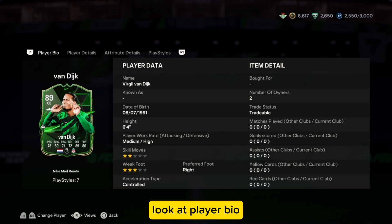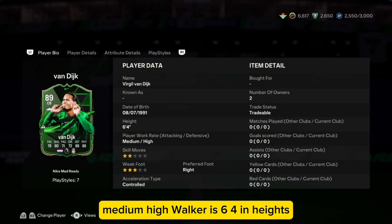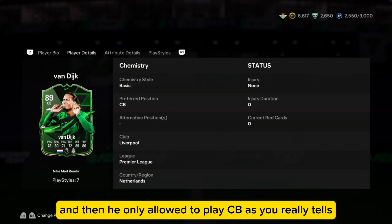Looking at his player bio, he has two-star skill moves and three-star weak foot, which is crazy. Medium/high work rate, 6'4" in height — you can't get past him — and he only needs to play CB.